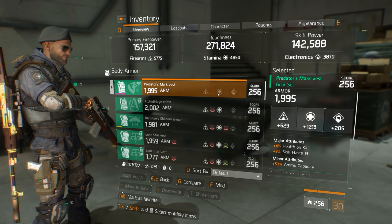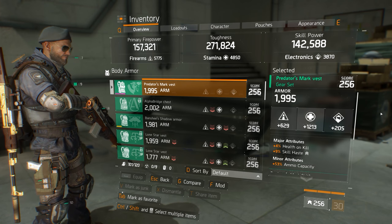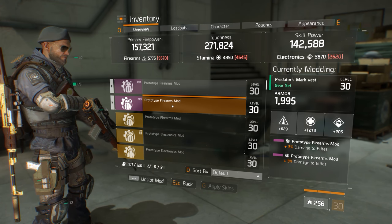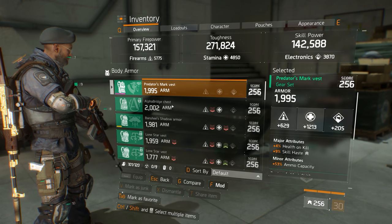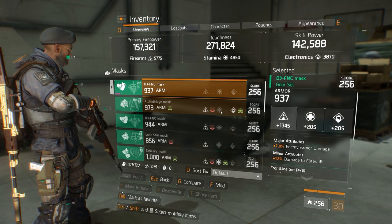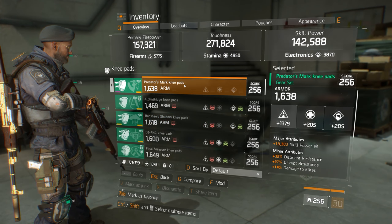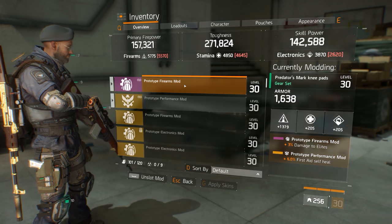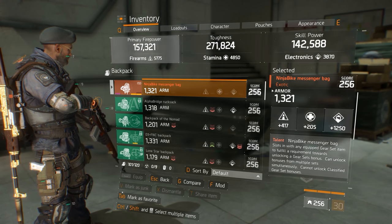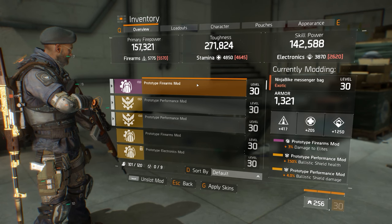Gear and gear sets received numerous changes in Update 1.3 — this was the first time that gear would have mod slots, affecting only gear that dropped after the update. Two mod slots were added to the chest, one for the mask, one for the knee pads, and one for the backpack. Holsters were modified to now have all three attributes of firearms, stamina, and electronics. Major changes were implemented for both the Sentry's Call and Striker's Battle Gear sets: prior to this update both were capped at a 4-piece bonus, but after 1.3 these sets had their 2 and 3-piece bonuses modified while gaining a 5-piece bonus — not adding more power, but steering agents to invest more into these sets to achieve the same bonuses.